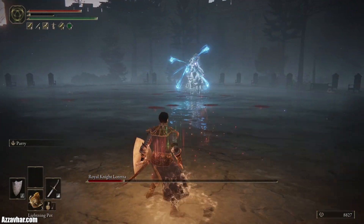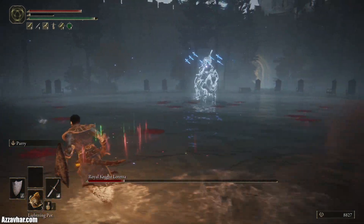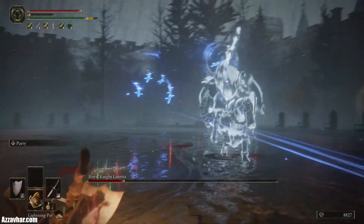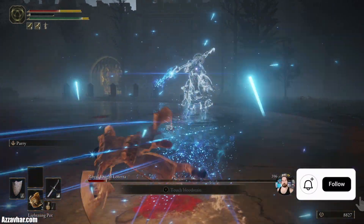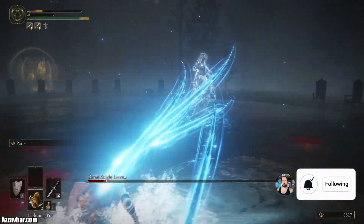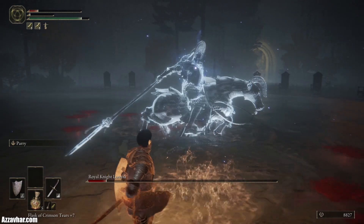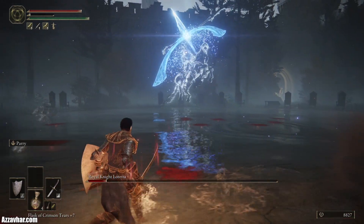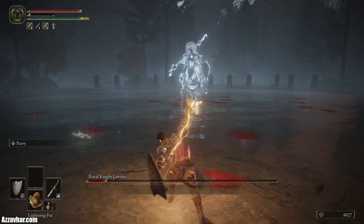We'll heal up and try to finish the fight off with the lightning pots — just throw when you've got an opportunity. This is the one that's got insane tracking on it so be very very careful of that. That's the double swing when she does that sort of charge attack — watch out for the double swing on that.